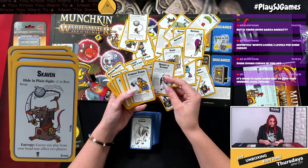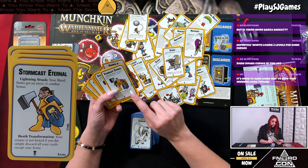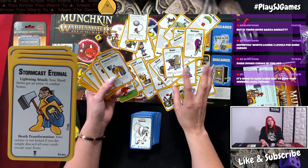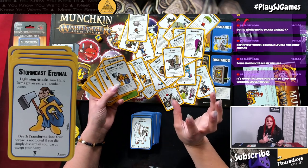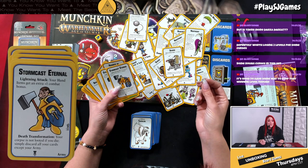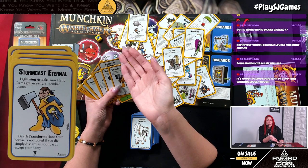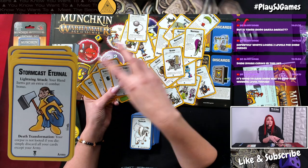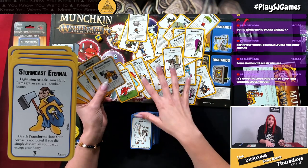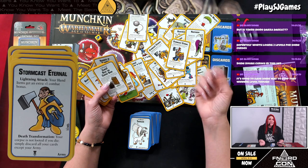Storm cast eternal army: lightning attack — hand items get an extra plus one combat bonus. Death transformation: your corpse is not looted if you die — simply discard all of your cards except your army. Normally when you die in Munchkin, players pick over your body and can get really good cards. With death transformation, it's like nobody gets my stuff.